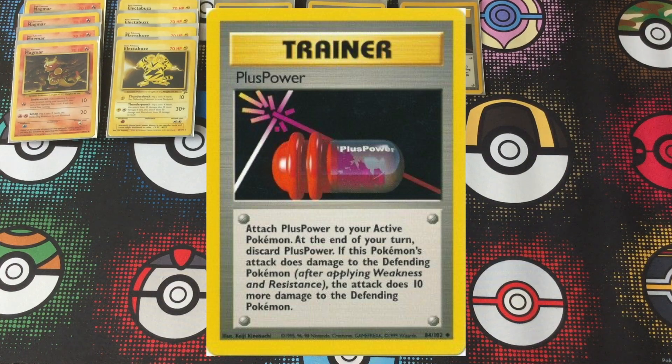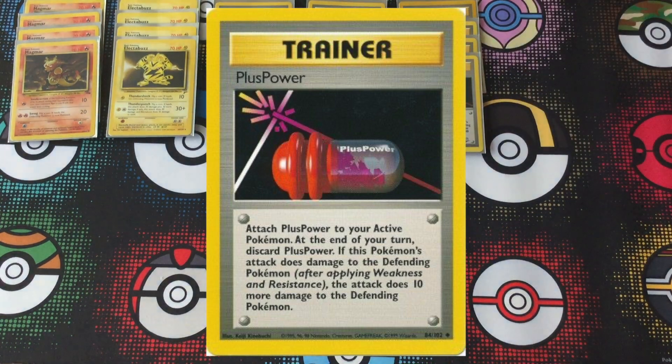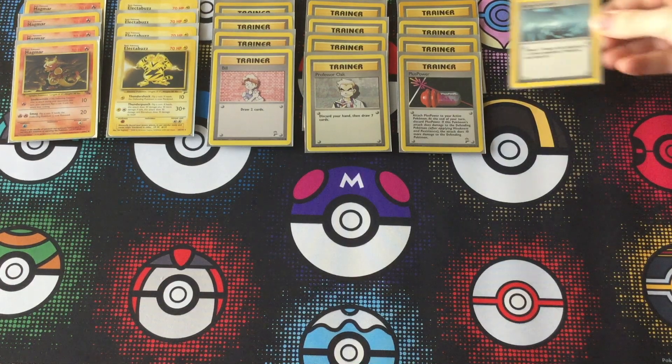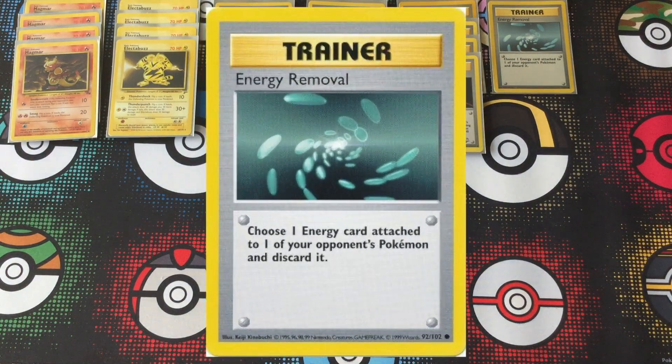Your opponent may think they've got another turn to set up, so they will throw down an energy on a Pokémon. But if you just get four Plus Powers into your hand off of some Bills, you can deal massive damage and knock out a 70 HP Pokémon very early game, and that's really going to throw your opponent off. That's where this deck's major strength is — knocking out all of those other Haymaker cards much faster than they can get to you.